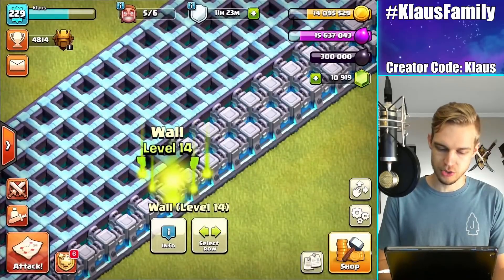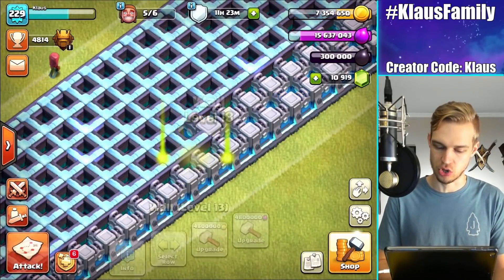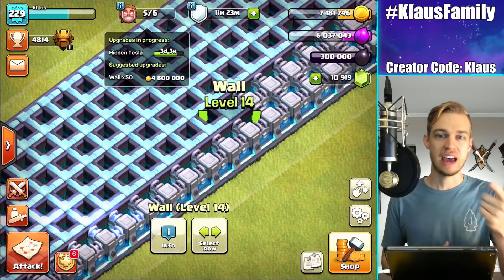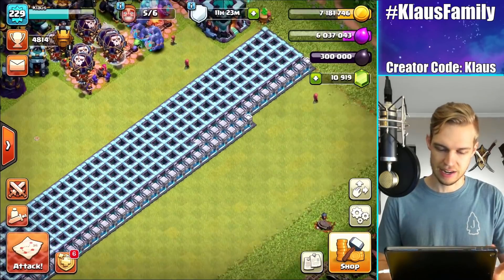Let me go ahead and upgrade a couple of walls. I had 54 walls left, so this is going to get us down to 50 — doing four each. We're down to 50 walls left at 4.8 million loot each, which is 200-and-something million total. Anyway, that's a lot. It's depressing.